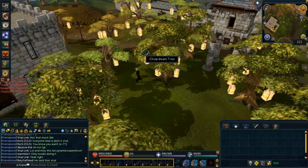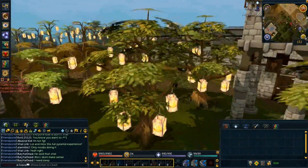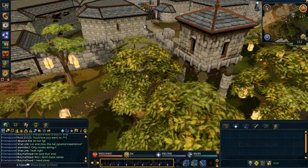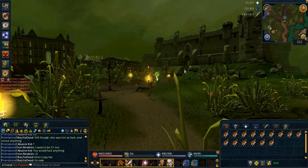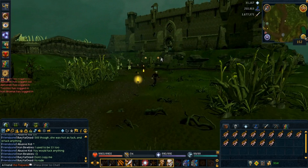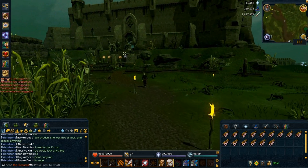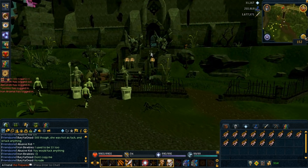Just cut down some trees or something. Really, the world looks much smaller. That was a big issue that a lot of people addressed, and it actually does look smaller. But of course there are places that look just amazing, like this one — this is Morytania Slayer Tower entrance, and I think it's one of the best-looking places in RuneScape right now.